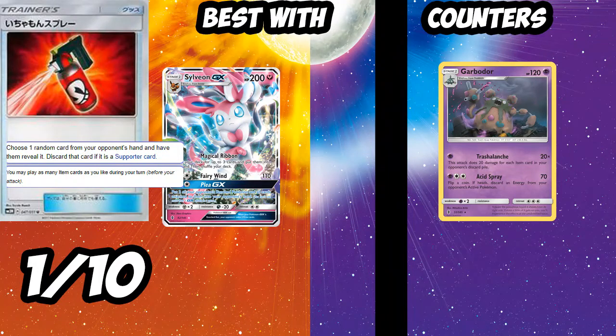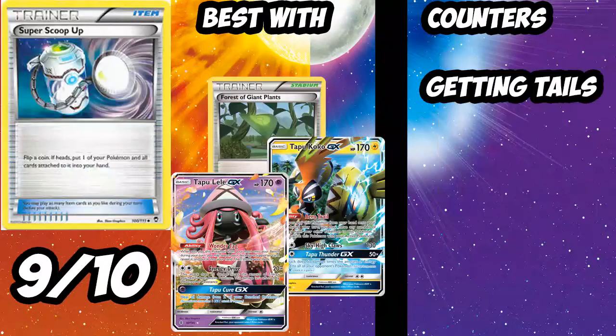Next up is Torment Spray — choose a random card from your opponent's hand, have them reveal it, and discard it if it's a Supporter. You can combo it with Gumshoe GX, and it's okay with Sylveon if you get lucky. However, it's an Item card, so it's just fuel for Garbodor. I'll give it a 1 out of 10 — it's just not very good.